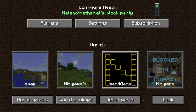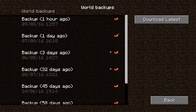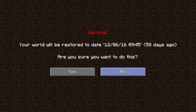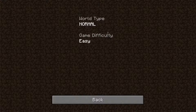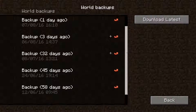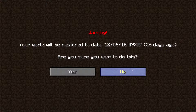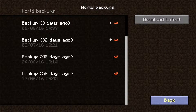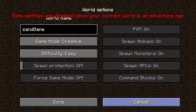We've got world backups that will show what you've done in the past. For example, 58 days ago, and then a backup 32 days ago where the changes were world type: normal, game difficulty: easy. Then 3 days ago, world type: adventure map template. This will let you restore stuff, and you can also download the latest backups to get adventure maps and things like that.